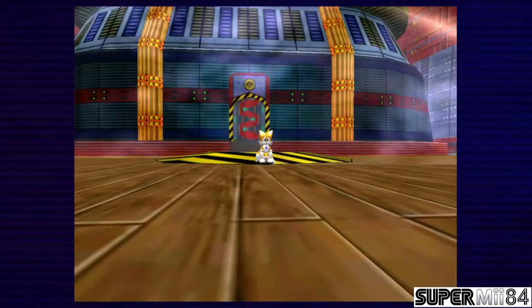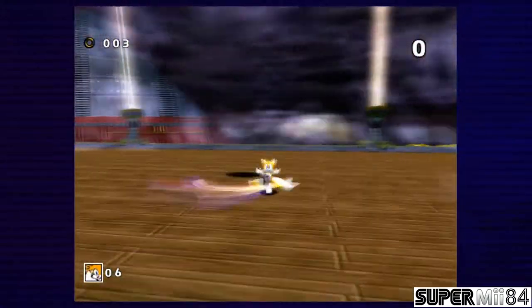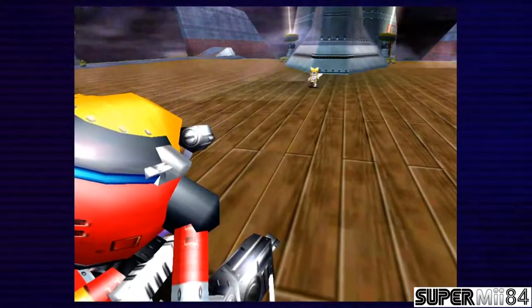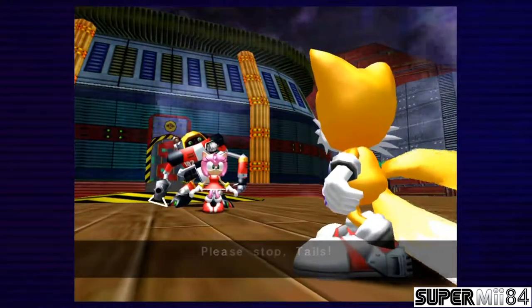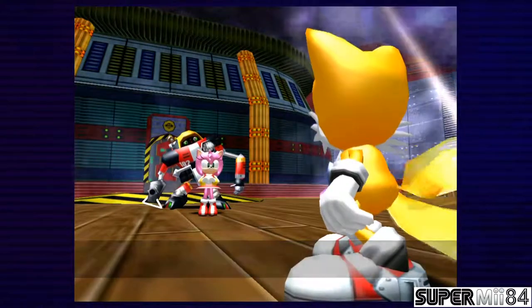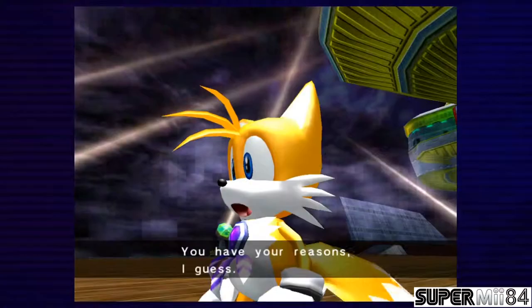So, it's Tails, not Sonic, who's going to fight this one. This is easy. Just breakdance. Please stop, Tails! Move aside, Amy! Get out of the way! No! This robot is my friend. He helped me. Don't hurt him. Oh, okay. If you say so, you have your reasons, I guess.